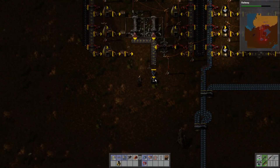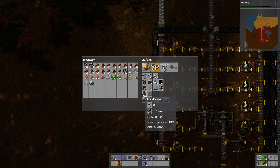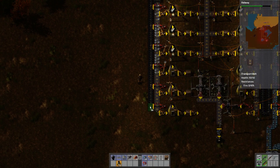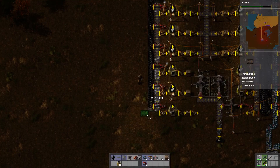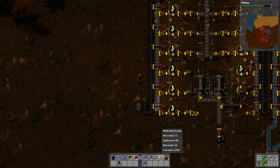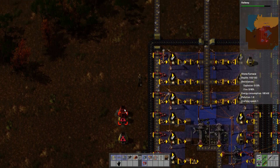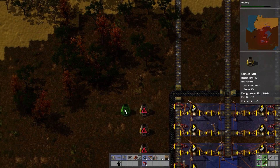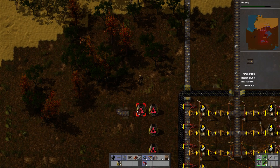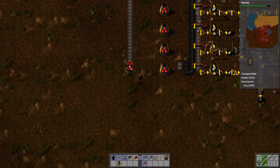At least if we get some steel underway then we can start changing over into steel furnaces. What I want to do is grab some stone and make - 6, 12 - there we go. We need to go down and then up and round. Stone - there we go. Space, space, space, space. That's 2, 4 - there we go. And that's the stone bricks sorted.